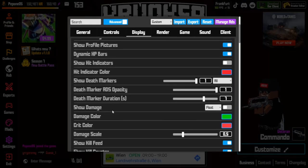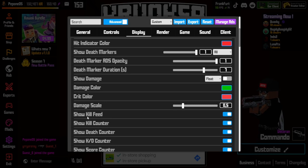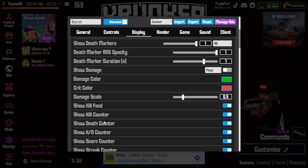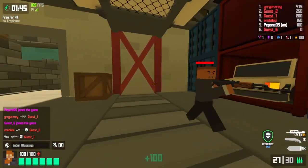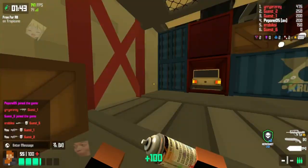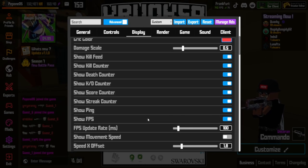Also, don't show damage — it just distracts. I'd recommend turning on all the kill feed, kill counter, death counter, and KD — it's all the stuff on top of your screen. Also turn on ping and FPS. Everything is really useful.